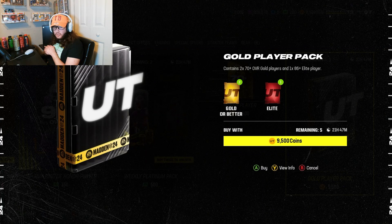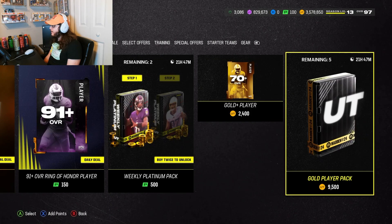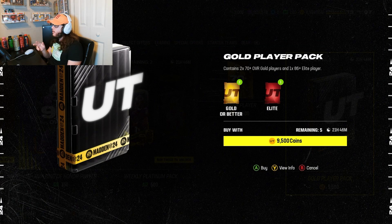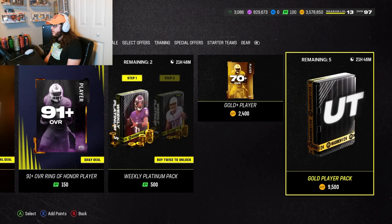What is going on y'all, today we're back with another Madden 24 pack opening video. We have a new weekly gold player pack video today. Every week there are five gold player packs that release in the shop every seven days, going for 9,500 coins each. They contain 270+ overall gold players and 186+ elite players. The point of these videos is to see if any of the three cards you get is worth more than 10k coins, meaning you make profit.